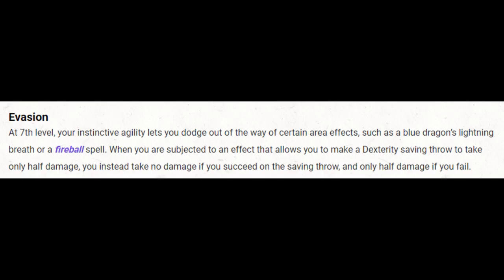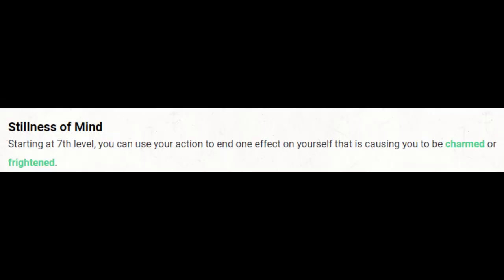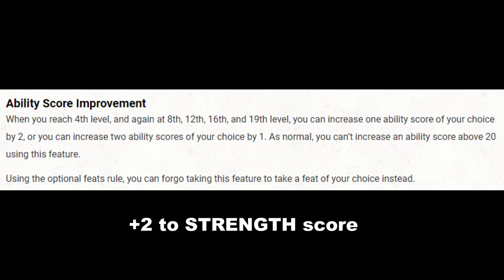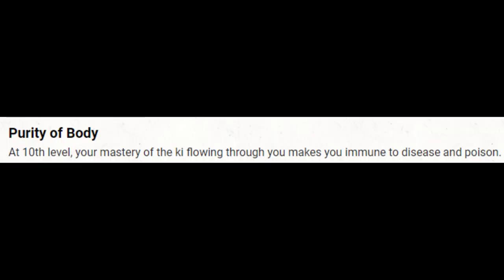At level 7 we get Evasion — half damage on a failed dexterity saving throw or no damage on a successful save. With our hit points, it'll be good to have. Then Stillness of Mind lets us remove the Charmed or Frightened condition as an action. At level 8 we have an ability score increase — we have to go Strength; we can't afford our chance to hit to slip any more. At level 10, Purity of Body gives us Poison and Disease Immunity — Poison Immunity is great.